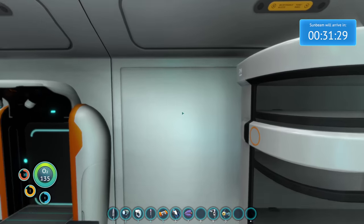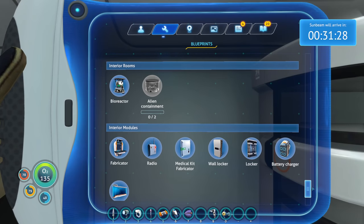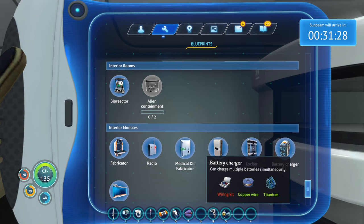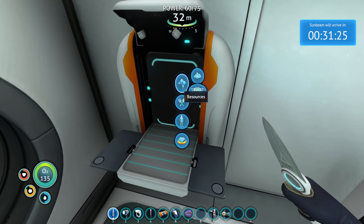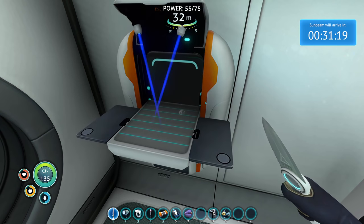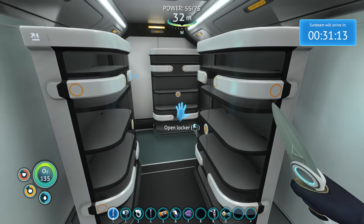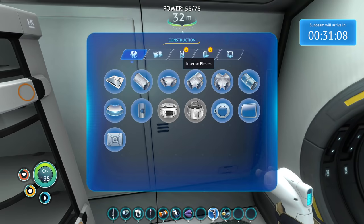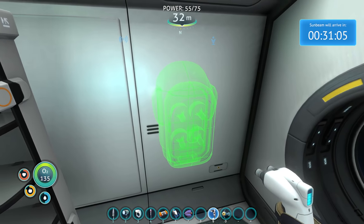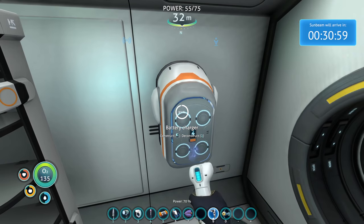Then, after that, back to the battery charger. Wiring kit — I gotta make another one. Interior modules, okay, so this one I gotta use the habitat builder. That's why I couldn't find it. This probably means we're gonna have to expand our little home soon because it's getting extraordinarily cramped in here. Yes!